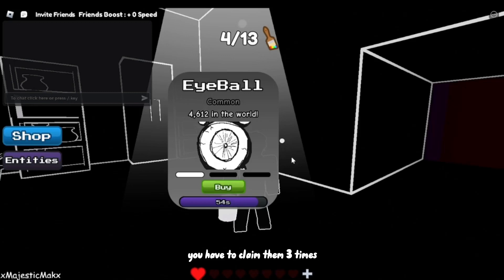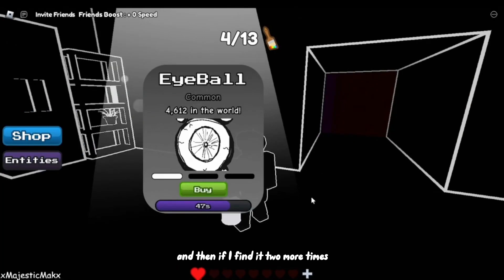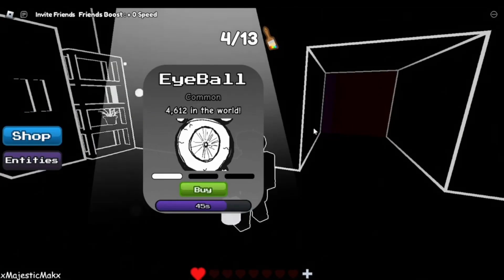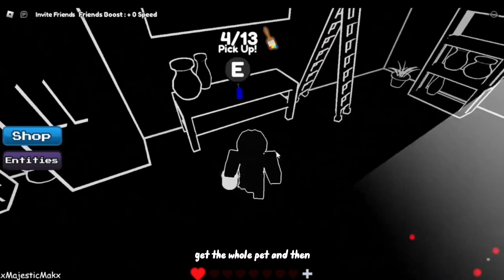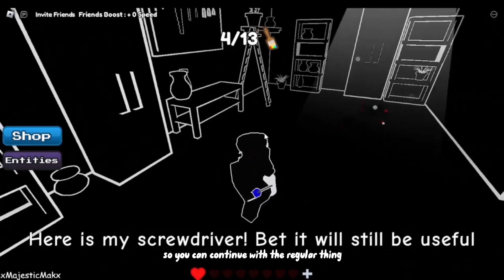Oh hey, look at that — I got an eyeball pet! So in order to actually get the pets you have to claim them three times. This is my first time claiming this one, and if I find it two more times then I'll be able to get the whole pet. Then you've got to make sure you pick up the other screwdriver so you can continue with the regular thing.